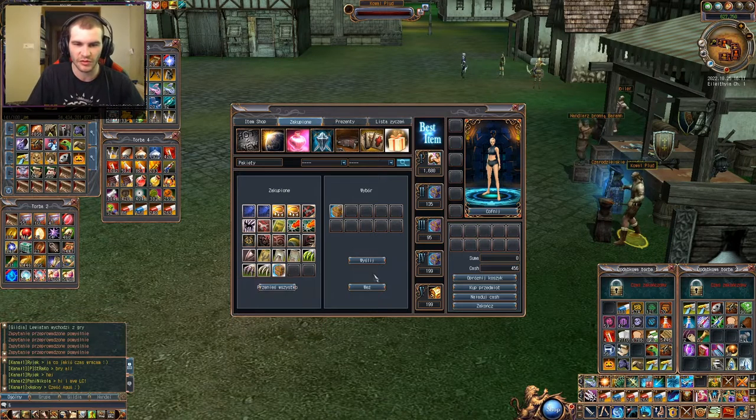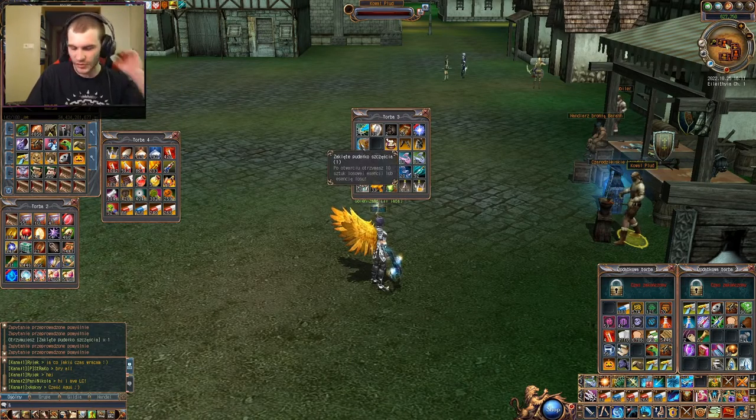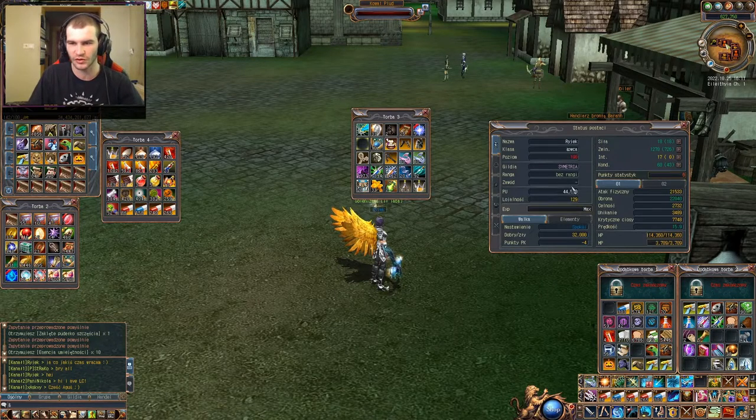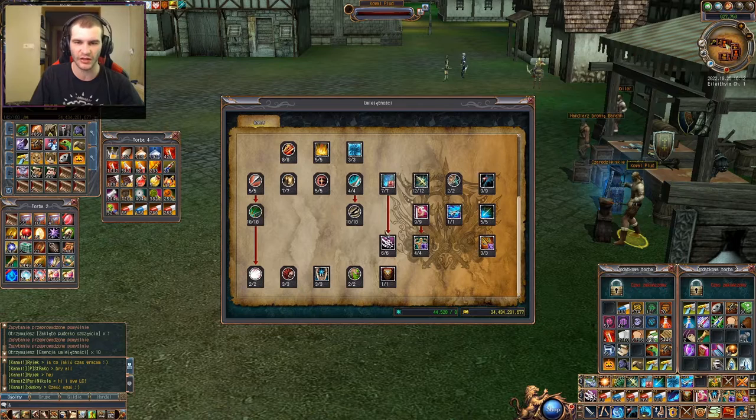Bierzemy sobie to do plecaka — mamy to już w plecaku. W pierwszym wolnym slocie otwieramy sobie to i mamy 10 Esencji umiejętności. Są one potrzebne do tego, żeby zgarniać punkty umiejętności, tzw. PU. Są potrzebne do wyuczenia się danych skilli, które mamy u danego trenera danej postaci. Ja na tej postaci mam już wszystko — mam maksa wbitego.